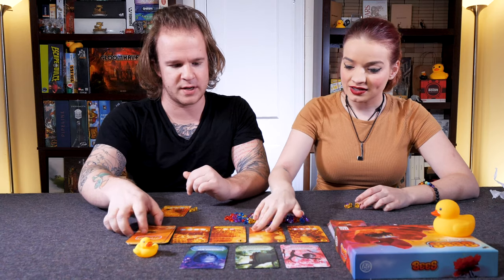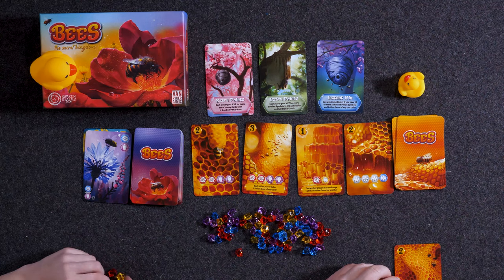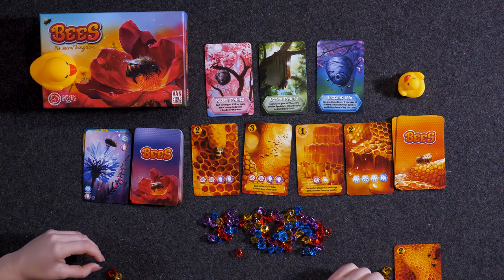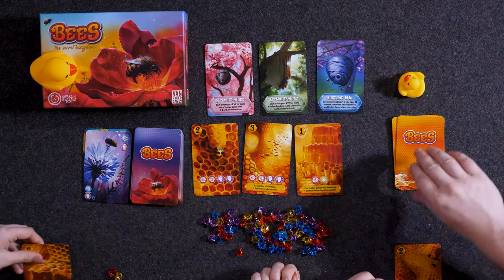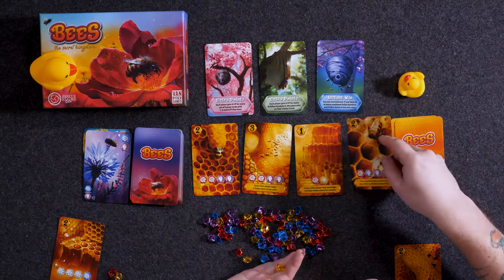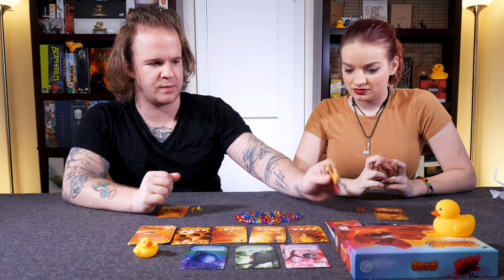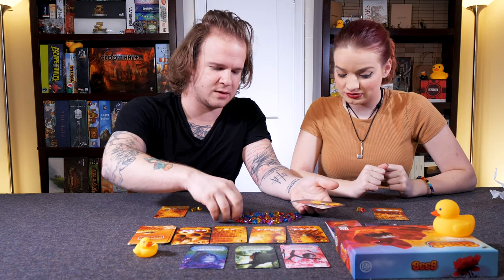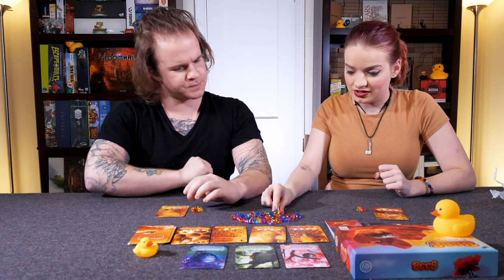Honey — we stock the market. Hello bees, I love bees. I'm going to spend the blue, two yellows, and a purple. I can get this two. I'm going to go ahead and take from the pollen market over here, and I get a yellow and a red. You can either get a yellow or a red — I'm going to get the yellow.